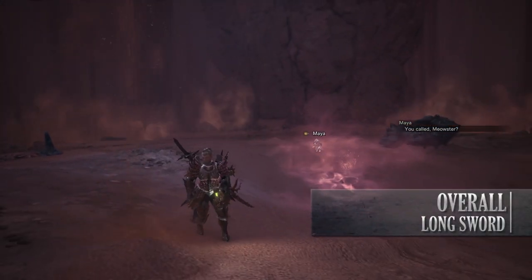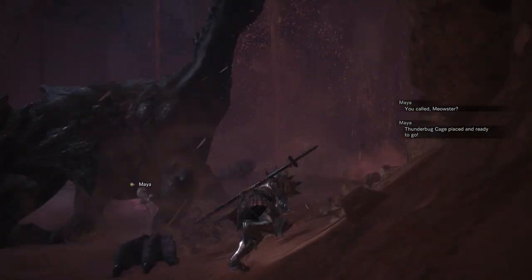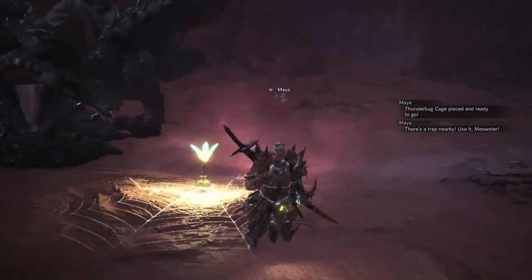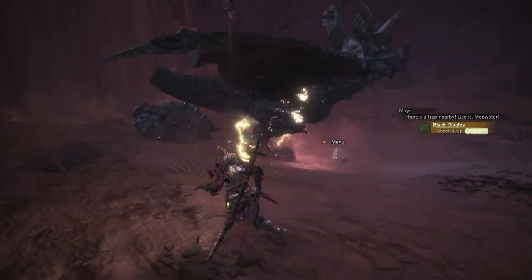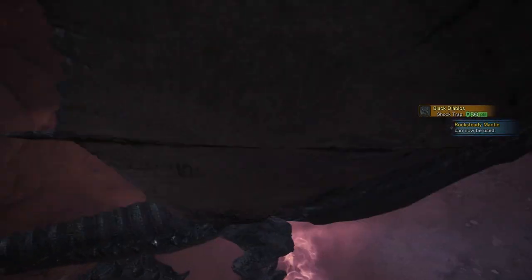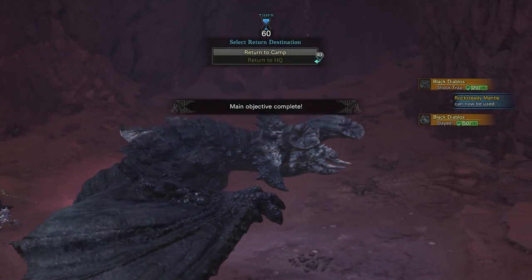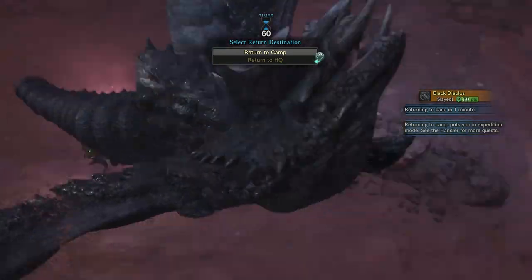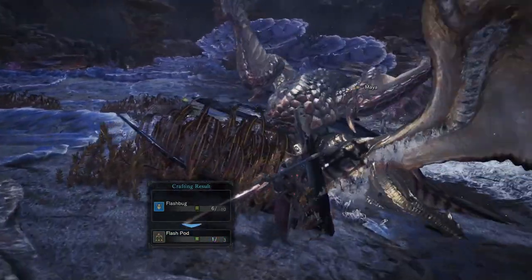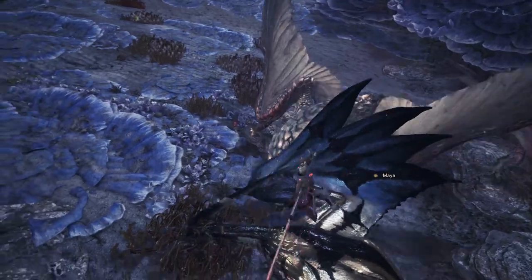Overall, the Longsword is a nimble weapon. Its combos all flow together really smoothly and work well in unison with the Spirit Gauge. So long as you're performing the correct combos and upgrading the Spirit Gauge as time goes on, your Hunter will be getting stronger and stronger, dealing more and more damage. There are some areas such as the Spirit Helmbreaker and the Foresight Slash that take time to master, but once mastered, they are tools that the Longsword uses to excel at both offence and defence. If you're a player who enjoys a balance between speed, damage, and smooth combos, then I can easily recommend the Longsword.